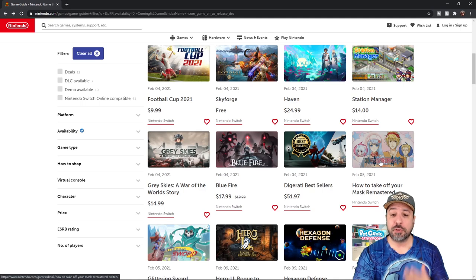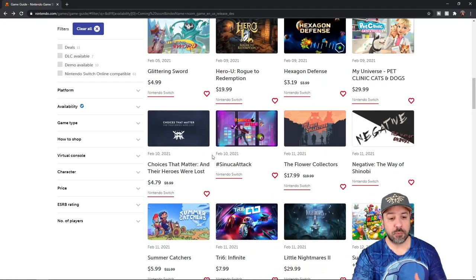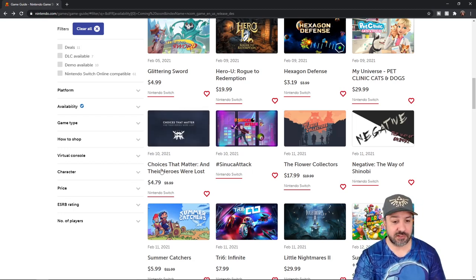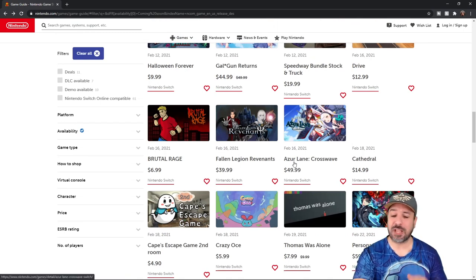As I said at the beginning of the video, I want to do a few quick shoutouts to games that didn't make the top 10 list but still deserve some attention. First, Skyforge — a free-to-play MMORPG with decent reviews online since it's already available on other platforms. I personally won't be getting into it because I don't have time for an MMORPG, but if you're looking for a free-to-play game, this might be a decent one to put on your radar. Also, Choices That Matter and Their Heroes Were Lost is coming on February 10th — a follow-up in the choice-making series at only $4.79. I'm sure a ton of people are going to be excited for this. And on February 16th, Azure Lane Crossways is coming out — I'm not a fan of this series, but I know a lot of people are, so I wanted to mention it.